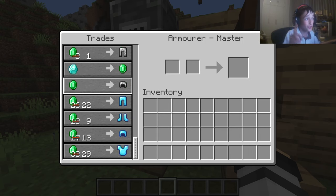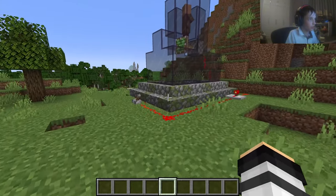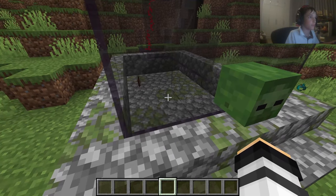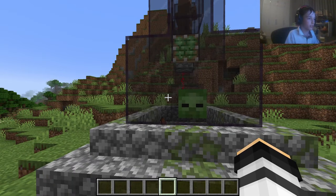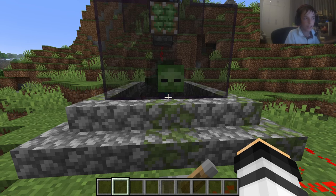If you want incredibly low prices — like each item for one emerald — what you're going to want to do is have a villager and a zombie, then you're going to want to drop your villager to make your prices extremely low.